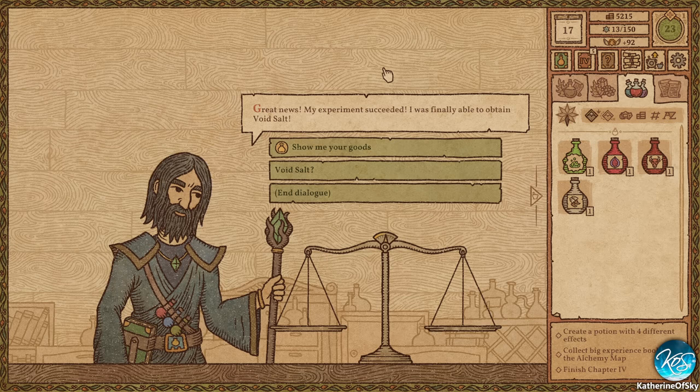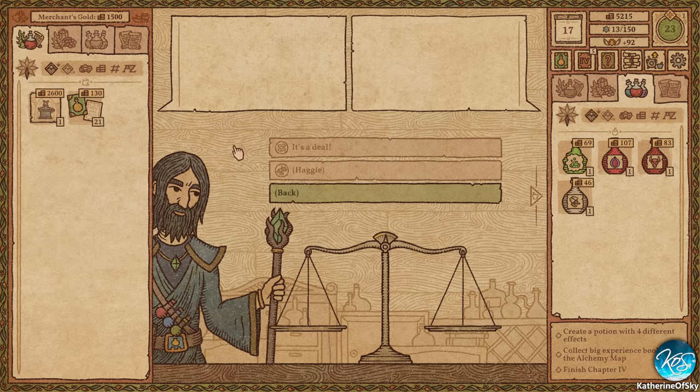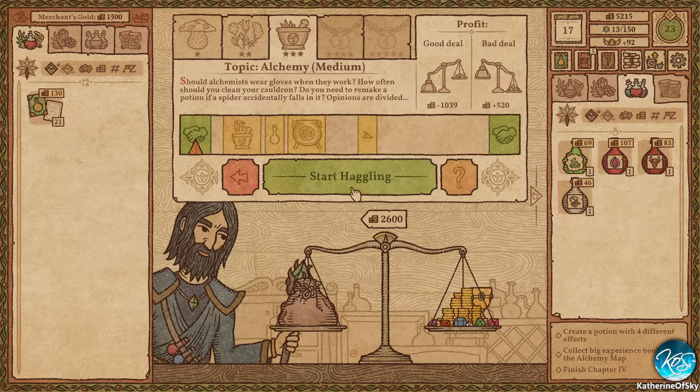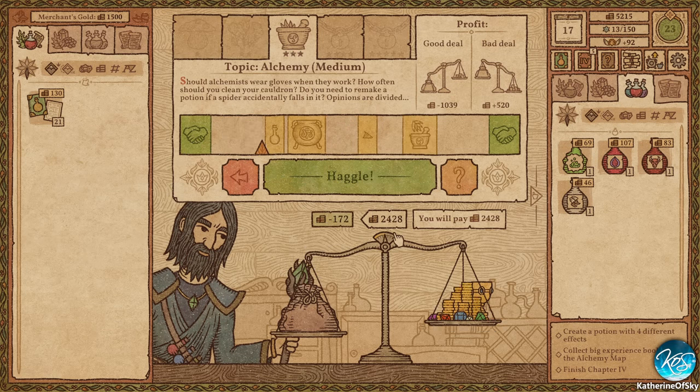Great news! My experiment succeeded — I was finally able to obtain void salt! Void salt? Oh yes! Void salt comes in handy when brewing potions, which we'll need to use the alchemy machine to make it. So the process isn't exactly easy. If you're up for a challenge, I'm willing to share the recipe with you — colleague to colleague — for a symbolic price. Yeah, symbolic — probably very expensive. Okay, it is $2,600. That's not bad. Let's haggle with him for this. Let's chance it, because I'm feeling dangerous today apparently.